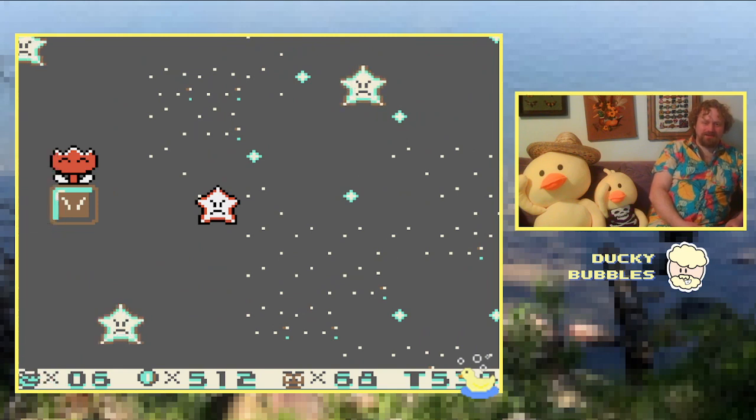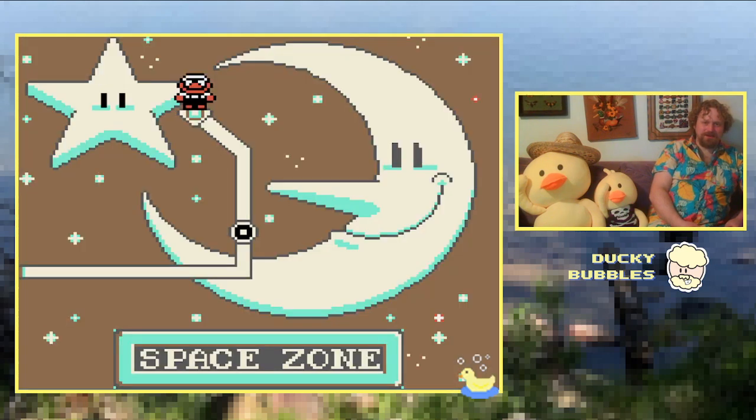Well, that's moon jumping in Super Mario Land 2 — when you're on the moon and next to a star and the stars hate you. Thanks for watching, I'll see you guys next time, have a good one, bye now!